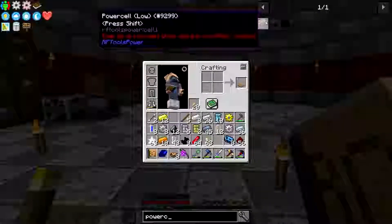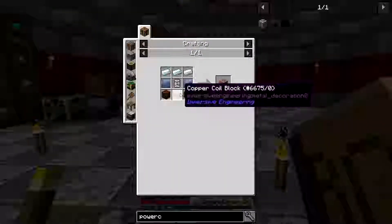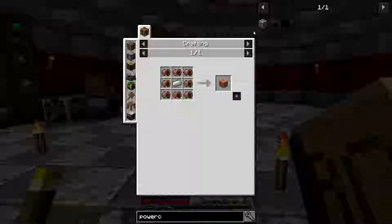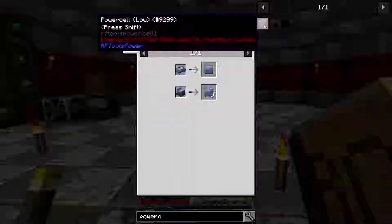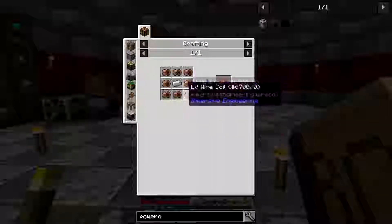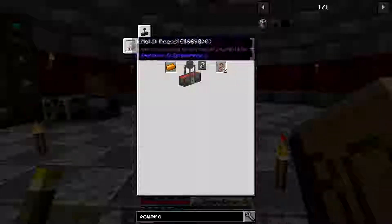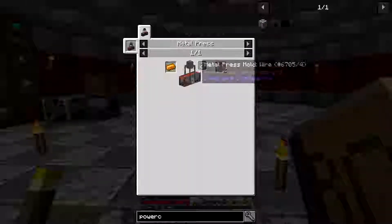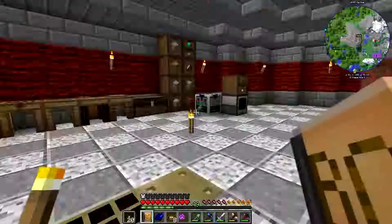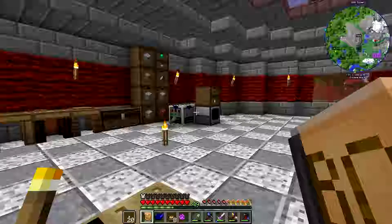I want to make one of these, and I need plates for that and also wires. For the plates you can get them four different ways, but in order to get the wires the only way is through the metal press. So we're going to try to push for the metal press, and in order to do that we need to unlock steel - that's what we're going to do.